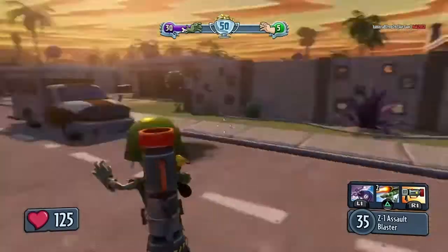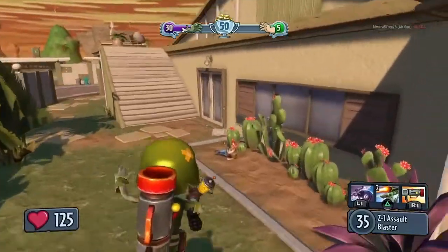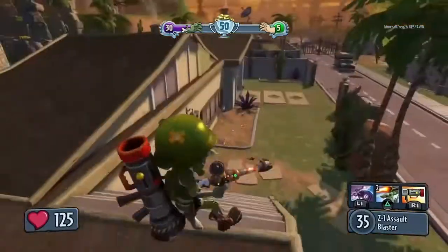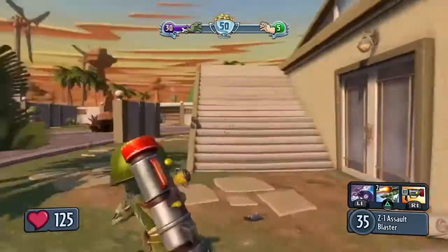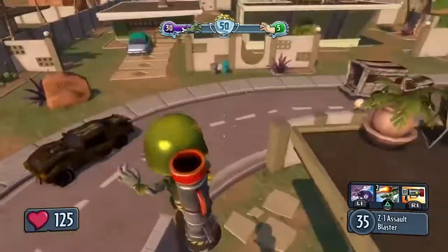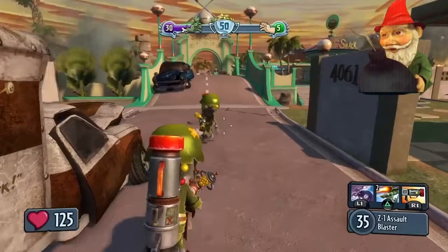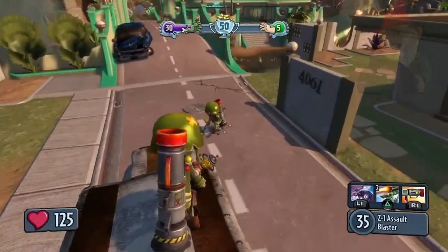What's going on guys? Some of you guys have been asking me how to do the rocket leap and just don't understand how to do it. For me, explaining the rocket leap - it's definitely better to get from one place to another. I just like doing it because it's a lot faster. Like in gnome bomb, you could just use the rocket leap to get to the gnome faster.